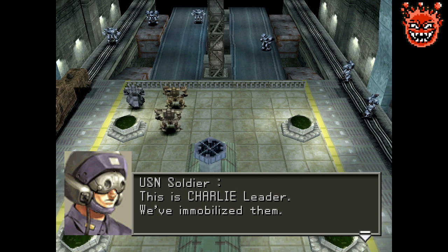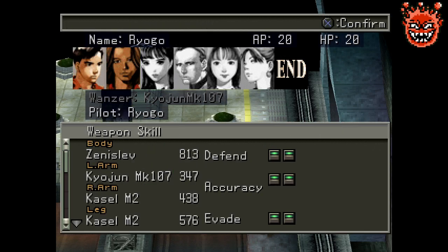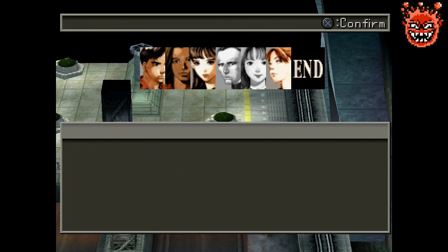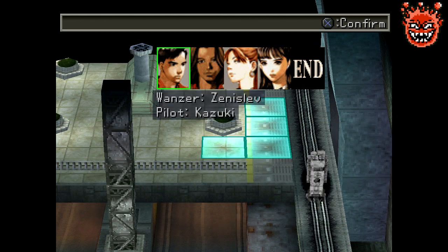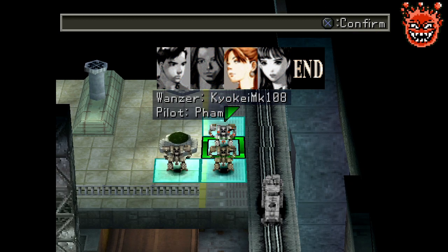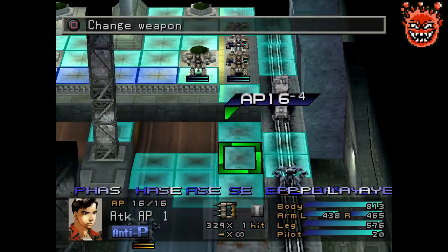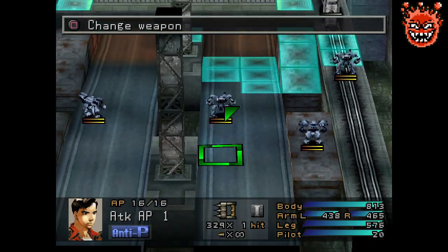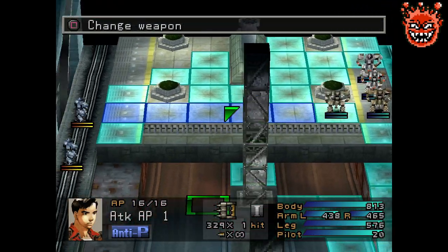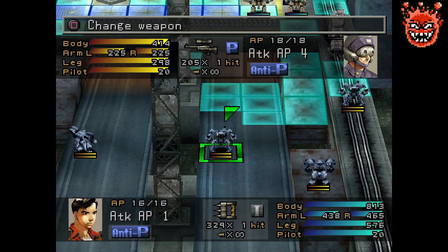Can we see anything from here? Not really. We'll go with anti-P this time. Sniper. Launcher. There we go. Launcher means Drake? It is a Drake. Sniper, Sniper, Sniper. Launcher. Launcher. So we got 2 launchers and a bunch of snipers.